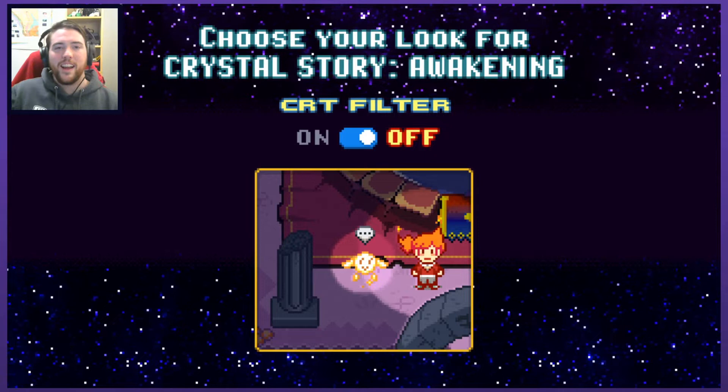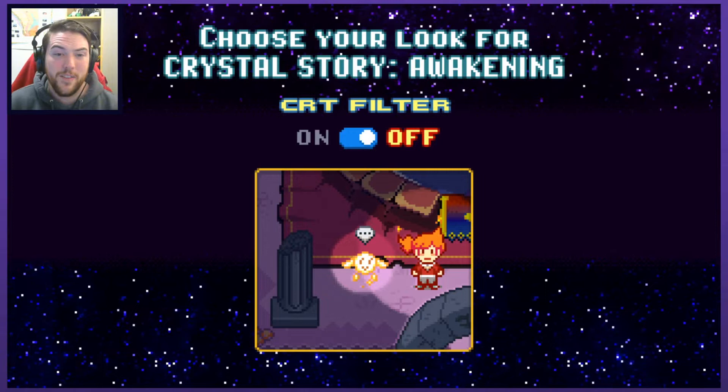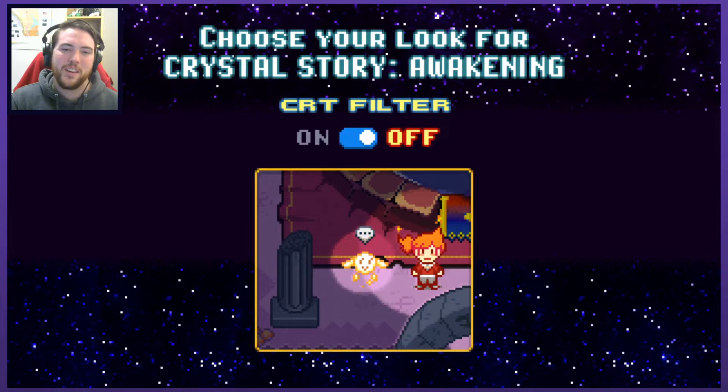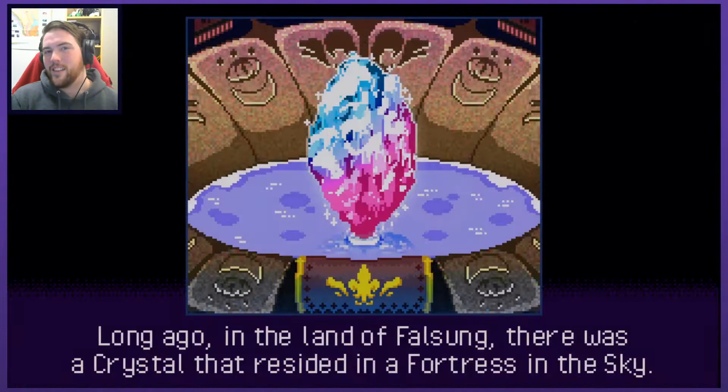How's it going guys? My name is Graham and this is a demo for Crystal Story Awakening. It's a quick early look at a very interesting looking game. I'm very happy to be checking it out. I do like that they have this option in the menu — you can turn the CRT filter on or off. I probably am going to play with it off. It does look pretty cool on, but I want to be able to see the artwork a little bit more clearly. I like the option to be able to turn it off unless there's a very specific story function for having it.